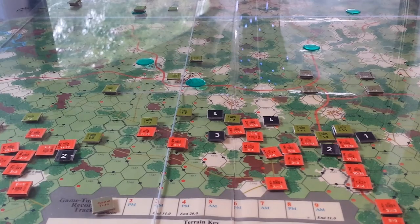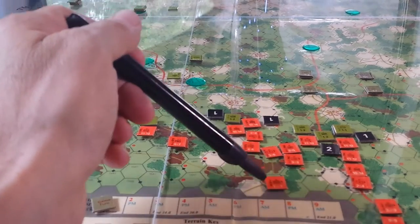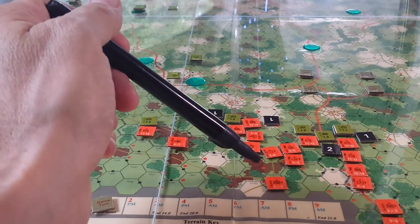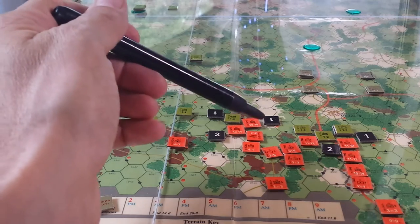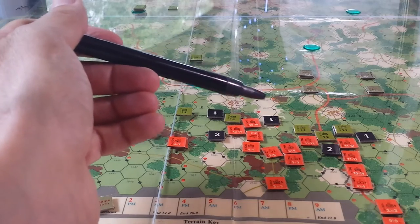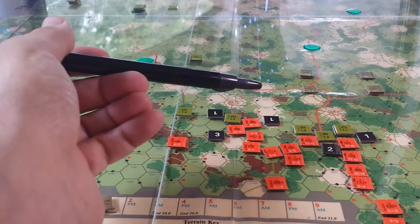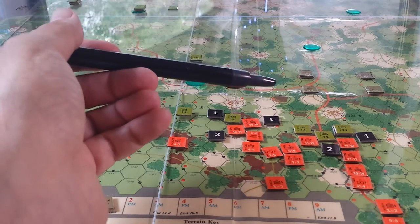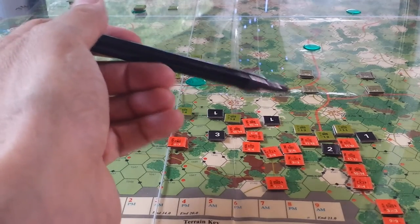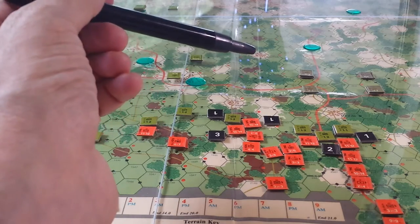The way things work is that when you move a piece, you flip it over to its used side or friction point side and count movement points out. And then when you want to attack, just similar to NATO Division Commander, it costs you movement points to attack. You can choose to do a mobile attack, a hasty attack, a prepared attack, whatever the case may be. You go through all these different choices to end up on a certain column on the CRT.